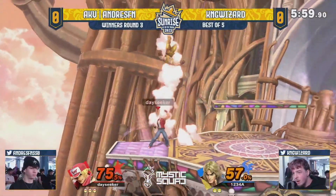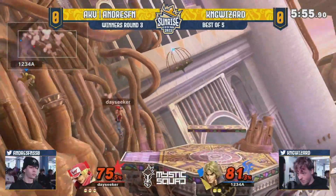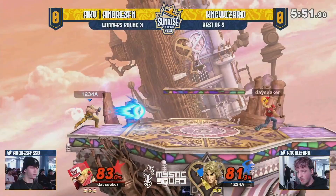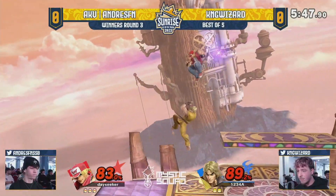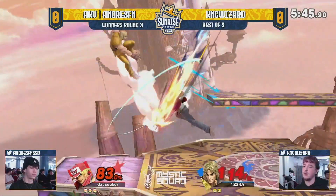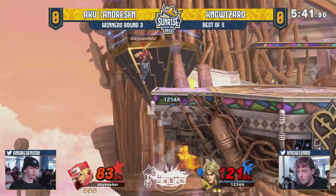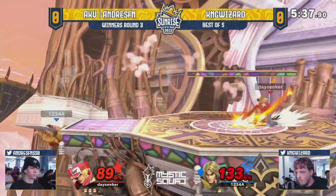Again, you put two characters that really just want to have a street fight — no pun intended — but both characters really want to just get in there and scrap. It seems like Andre's FN is having really good control over the stage at the moment, really good control over the neutral, doing a great job of just keeping King Wizard at bay. Andre's sitting at 83 while King Wizard is at 121.